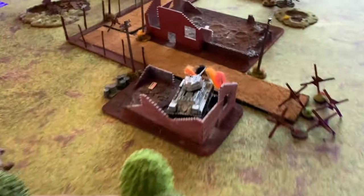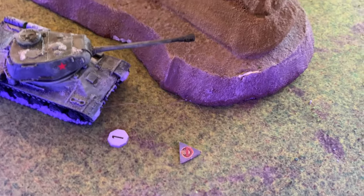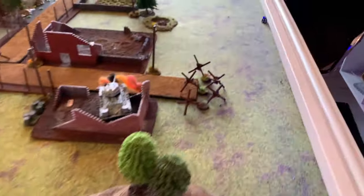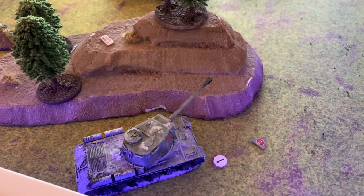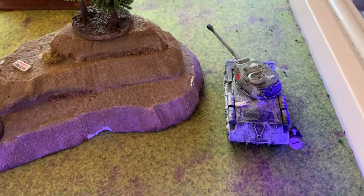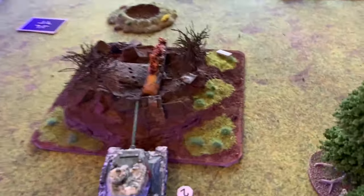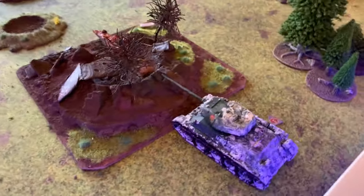Orders are down, so by the smoking embers of the previous Soviet wrecks, we'll flip initiative. We've got a one for the IS-2 and a two for the T-34-85. That's third for the Panther, Hetzer last. In action phase one, the IS-2 advanced and passed a crew check with his driver to do a free twist. He also spotted the Panther with his commander. The T-34-85 failed a skill check with the inexperienced driver to drive through and clear the ambush terrain, but did manage to load an AP round.